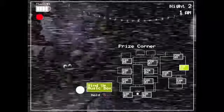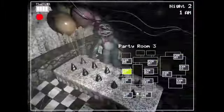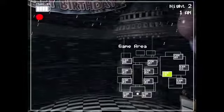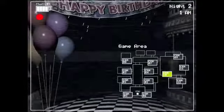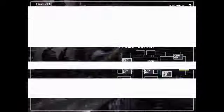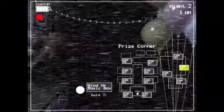Another thing I'll note which isn't that great is the flashlight battery. I think it would be better if there wasn't a flashlight battery at all, or at least if the battery didn't drain as fast. Because fighting Foxy while also having to use it on the cameras — in case you don't know who's in the vent — is sometimes kind of annoying, to be honest.